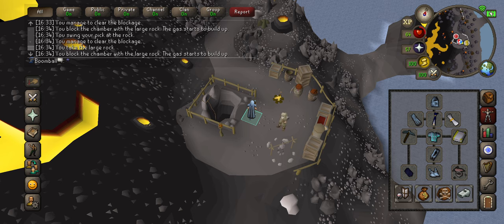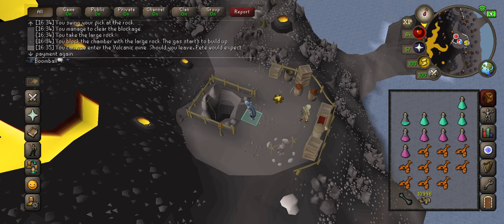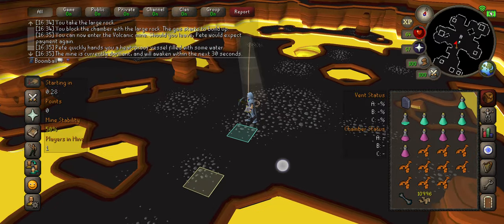The regen bracelet is great because it minimizes the amount of food that you need, and then the celestial ring provides a little mining bonus. It's up to you if you want to do that or an explorer ring for the prayer bonus. We're just going to go in with our run off because you're going to walk to this next point since there's a timer.